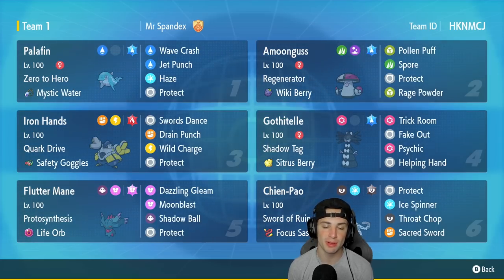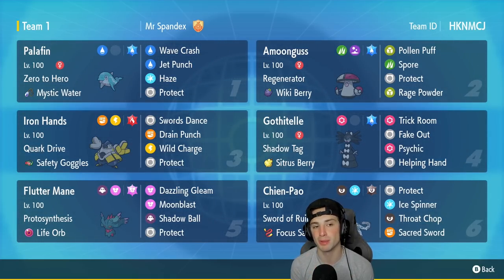Fluttermane is in our fifth slot — we use it a lot, so check the description for the Pokepaste if you want the details. Chien-Pao is our final Pokemon. It's a pretty standard setup, but it pairs with Palafin to make Jet Punch do crazy damage — an absolutely crazy strong combo. If you want to rent the team yourself, the rental code is in the top right corner.